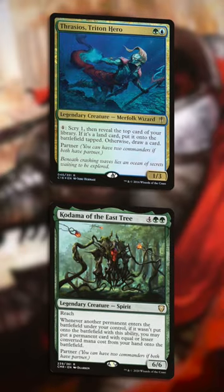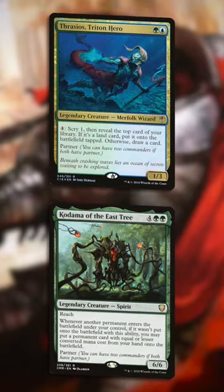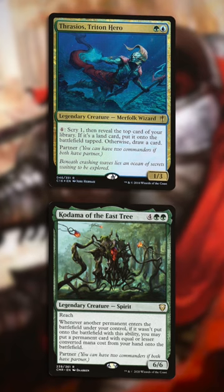It is a great idea to partner Livio with Thrasio so you can get the most out of your infinite mana with an outlet in the command zone.